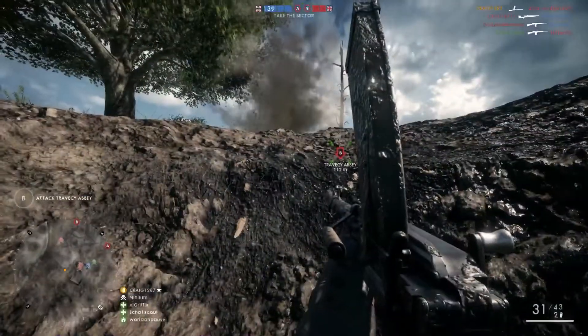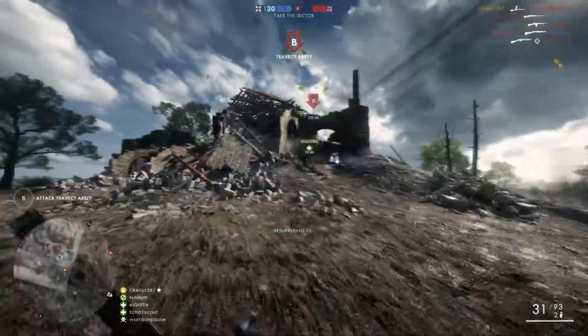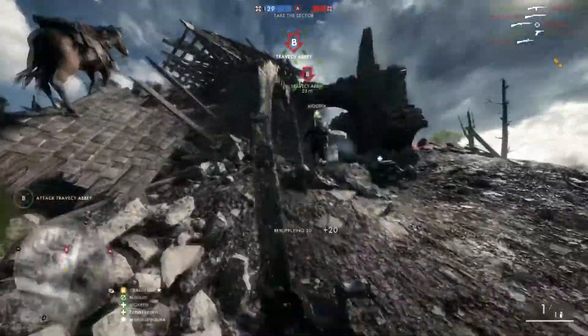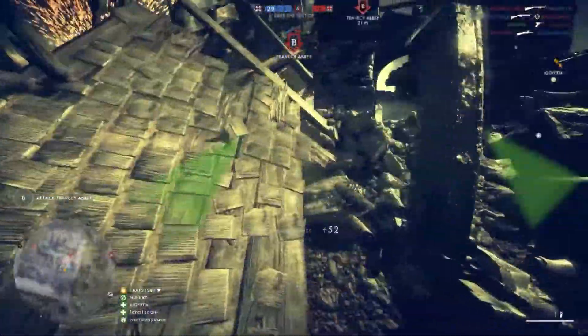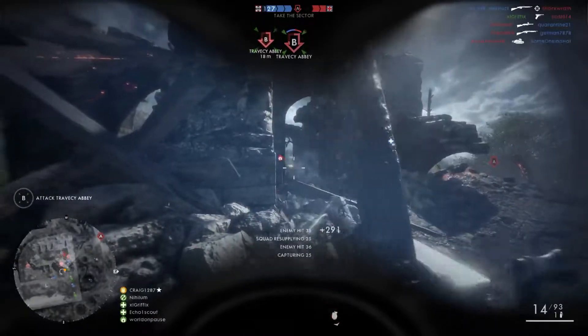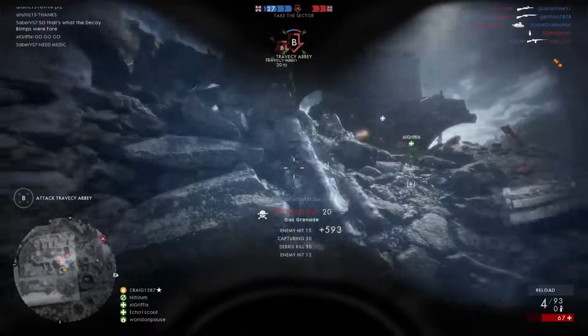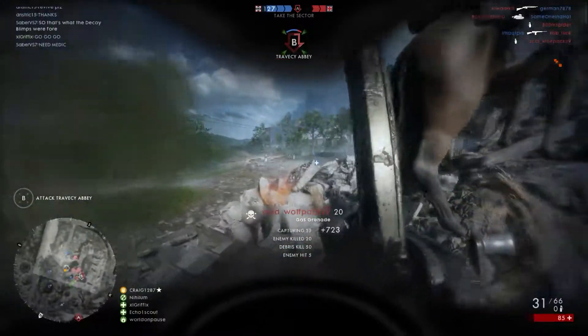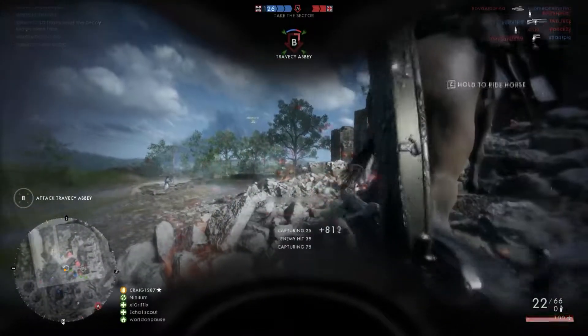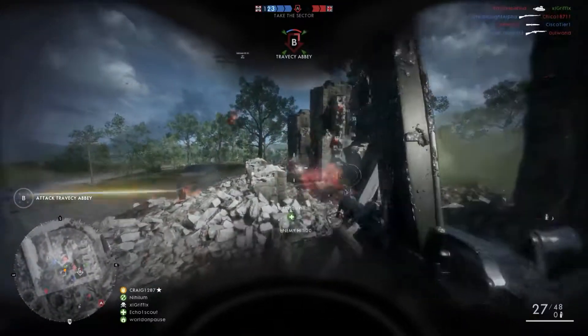With the gas you can use it offensively and defensively. Throw it in an enemy location when you're on offense and it pushes them out of it. On defense, you can use it as almost like a perimeter. When you start getting those damage ticks, you know they're coming from at least one of two directions where you've thrown your two gas. So that's one of the perks.